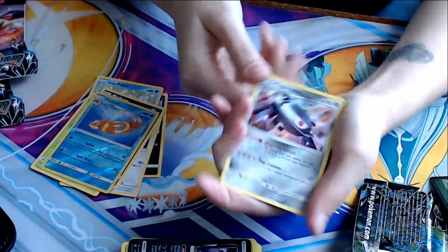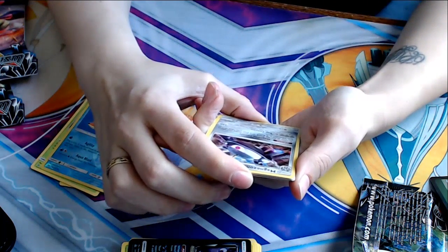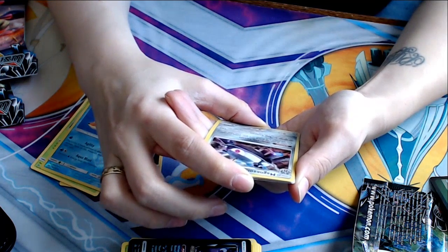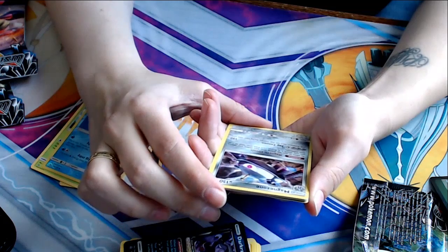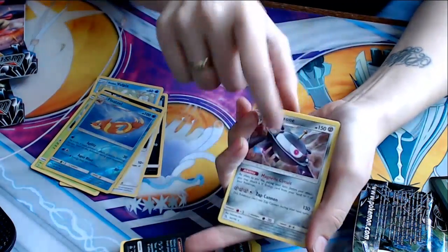Magnezone. There's our holo. Magnetic Circuit ability — as often as you like during your turn, before your attack, you may attach a steel energy card from your hand to one of your Pokemon. Holy shit. Zap Cannon for 130 — can't use Zap Cannon on your next turn. That ability though.